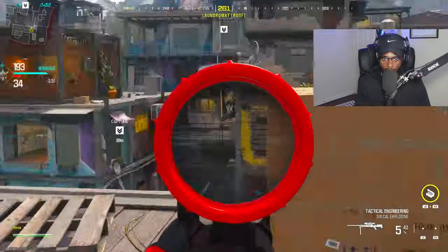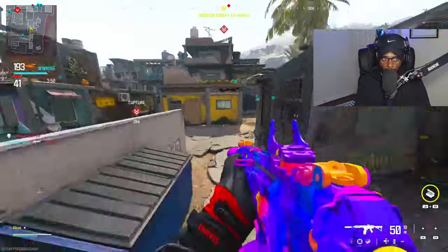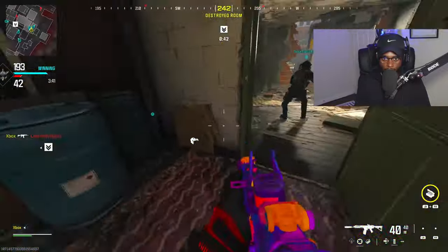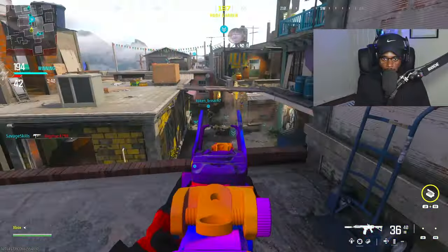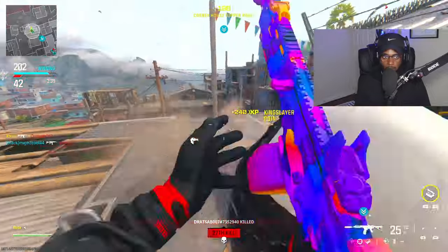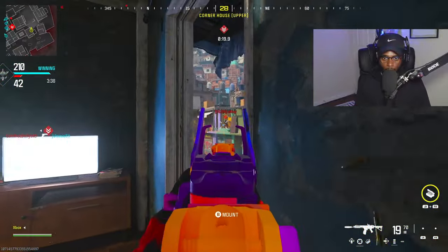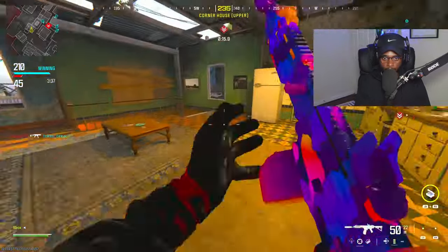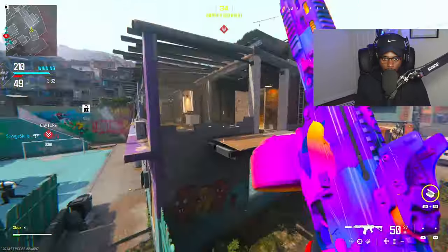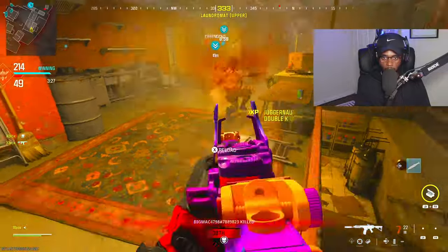I have a teammate on a 20 with no advanced streaks called in. What's wrong with this picture right now? Where is the advanced UAV at? Holy shit — that was unbelievably lucky.